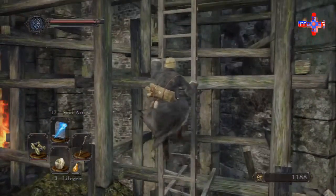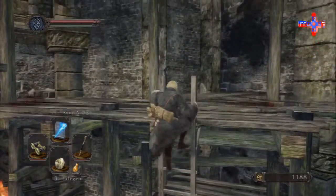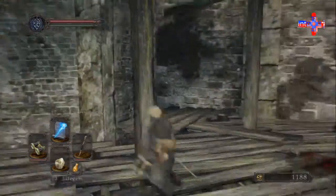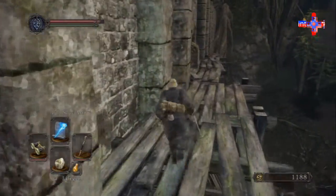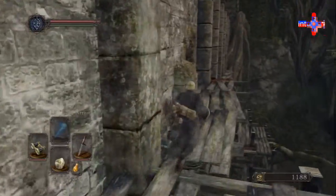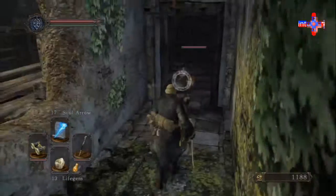At a certain point you have to learn how to cut your losses, and you never want to rush into the area just because you want to get to your souls — that's actually a way to really just lose more souls. We're going to go in through the window ledge. Do we remember this area? We totally should.